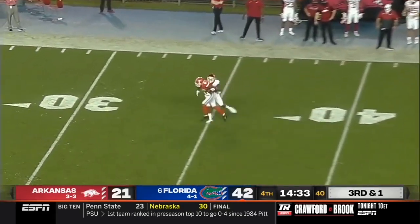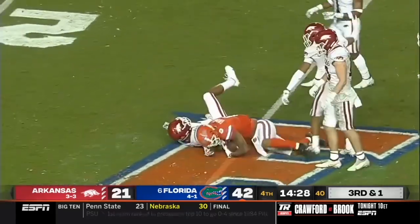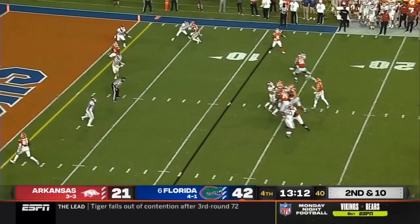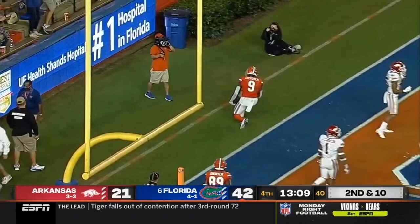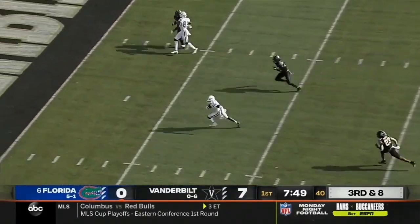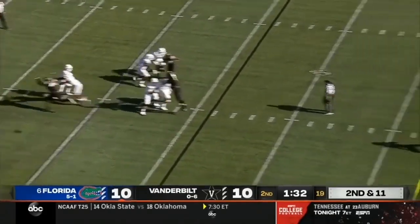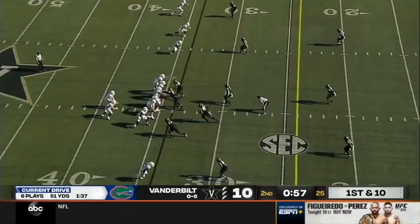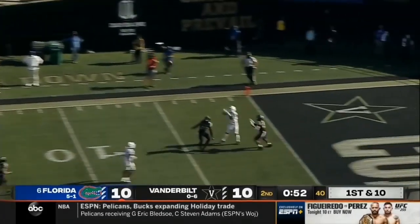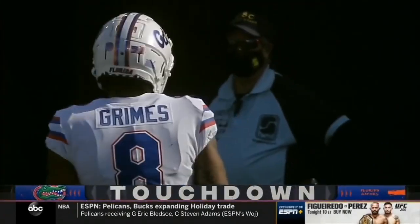Play action, first down and more. Trask floating it into the end zone for one of those tight ends. Here comes the blitz — he floats it to a wide open Kadarius Toney. Three-man rush, so Trask with time to throw, squeezes it in — four for four on this drive. Trask now wants one downtown, a jump ball into the end zone, and it's won by Grimes for the touchdown.